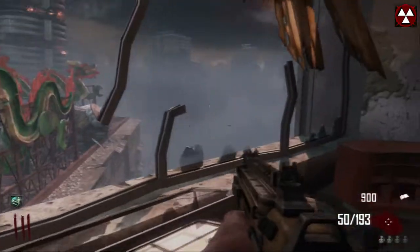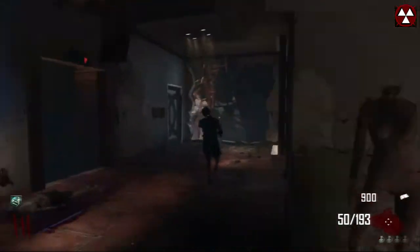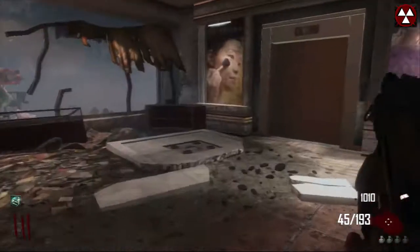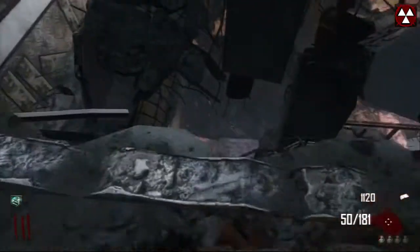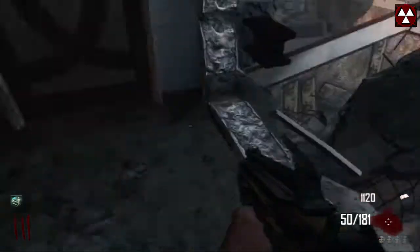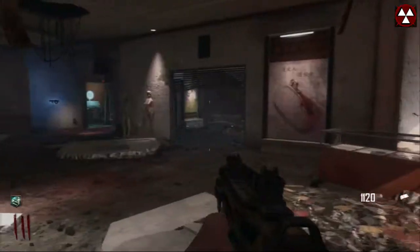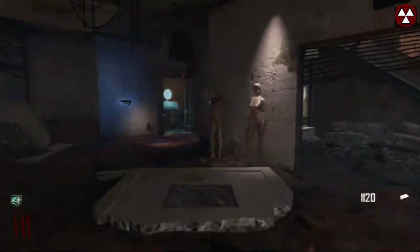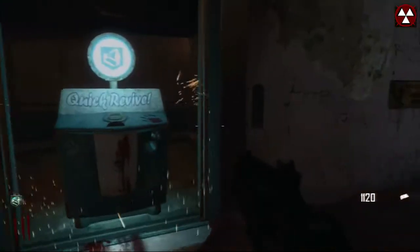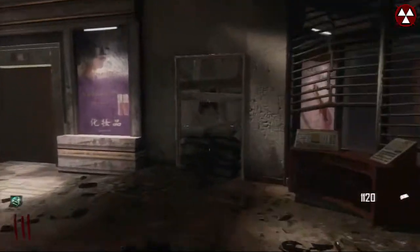Now when I get enough points to get out of here, I'll actually go to Juggernaug and get away from here. You could go down there and go to Juggernaug, but I don't do that. I go to that big elevator in the beginning and just go there and use it to go to the power, because I think it's a lot faster. So I'm going to hold up here and let's see how it goes.